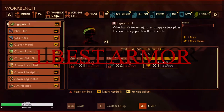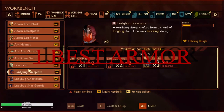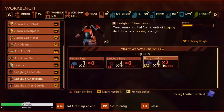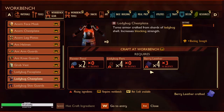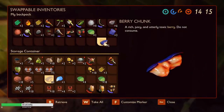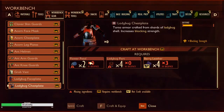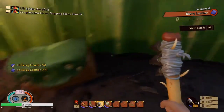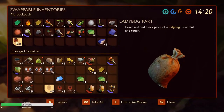My first tip is the type of armor you should be wearing when fighting a spider. The best armor I've had results with is the ladybug armor, but the acorn armor works just as well. The acorn armor gives you more health when fighting the spider, but the ladybug armor gives you more blocking strength — which I'll be talking about later — and also provides more overall defense than the acorn armor.